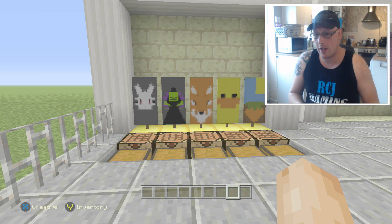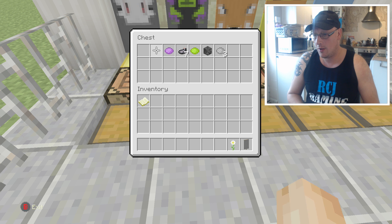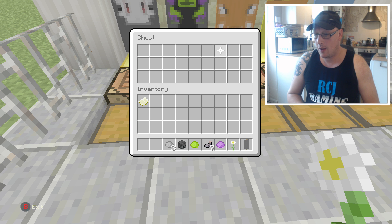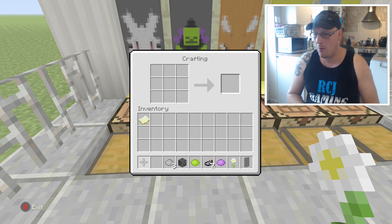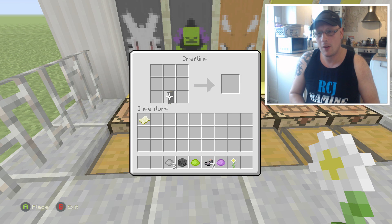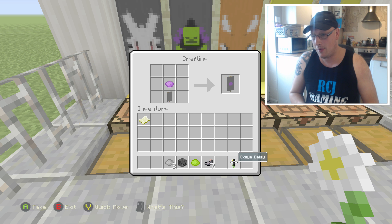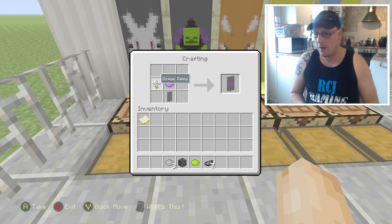The next one we're going to do is the witch. Get all your ingredients for the witch and go back into your crafting menu. You start off with a grey banner again — put that on the bottom row in the middle. Then get your purple dye and put it on top of the banner, so you've got a grey banner with a purple dot in the middle. Then you need an oxydaisy — put that next to the purple dot.